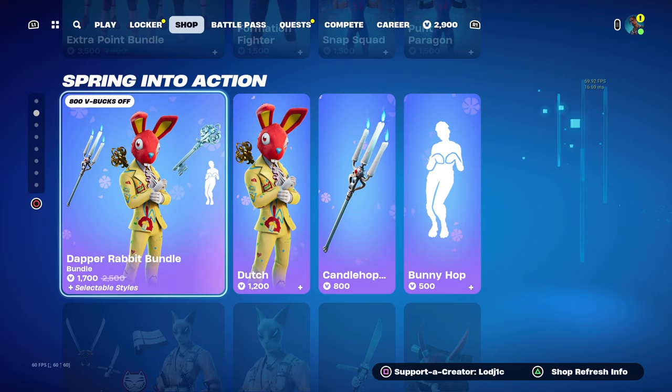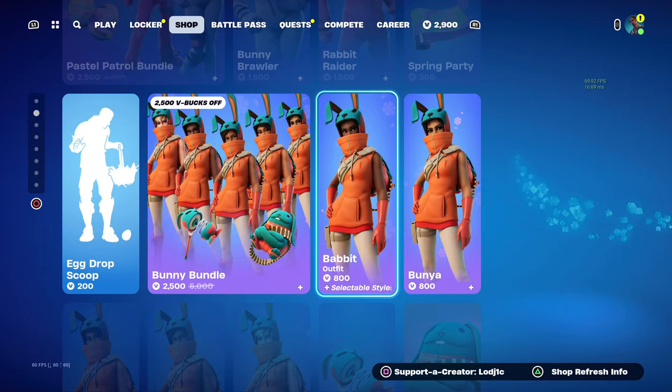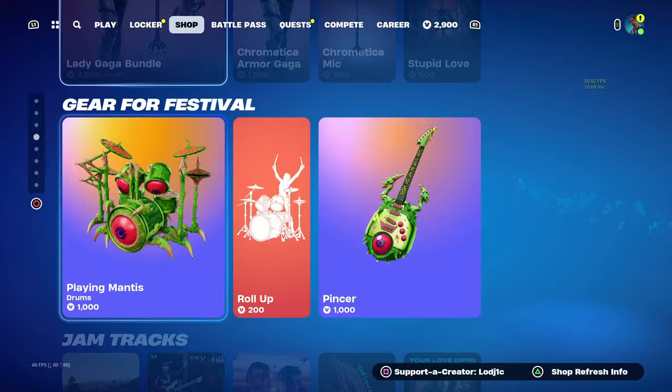Nike is still in the shop and we've got the other Nike skins making a return. Rep Your Team is still here and of course we have a bunch of Easter skins because Easter is, I believe, on Sunday. So we have the Dutch skin making a return, Azuki, the Bunny Brawler, the Rabbit Raider, the Bunny Bundle — all of these kinds of skins, including Midas, is still here. This is the rest of today's shop, and of course a brand new icon emote as well. Let me know down below what you think of today's shop.